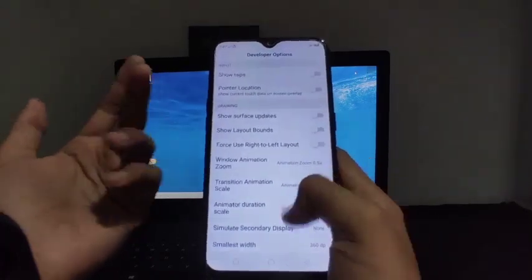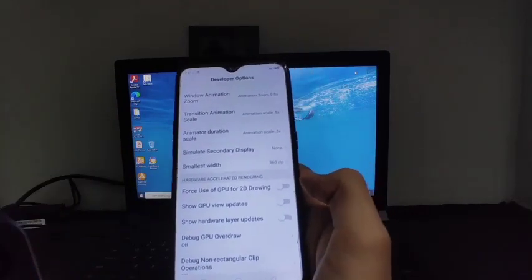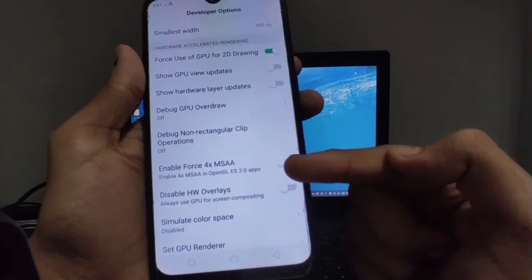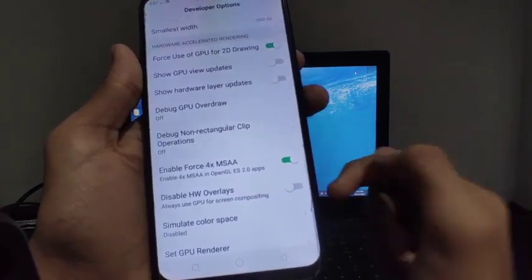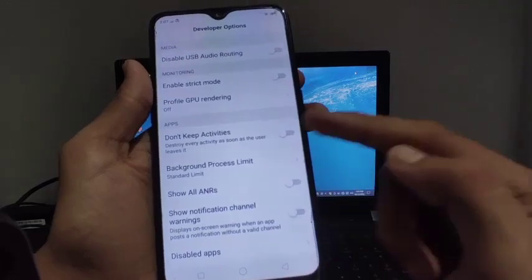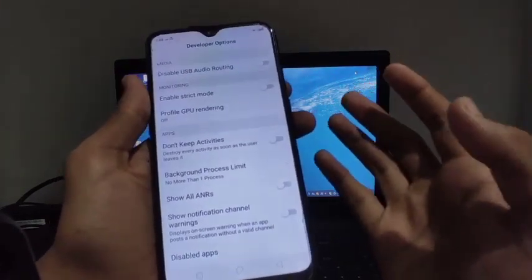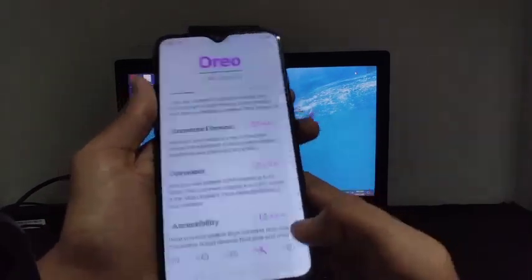You will also get the option to force use of GPU — just enable this. This will make your game rendering faster. Then you will get the option to enable force 4x MSAA — it's 100% recommended for your device, so just enable it. Then scroll down and the most important option is background process limit. Just select 'No more than one process'. This option alone will fix your game lags by 20%. It's a very nice option — just enable it.